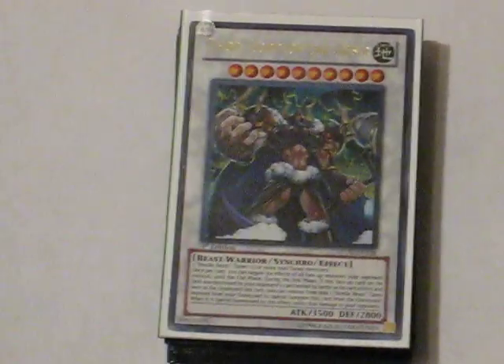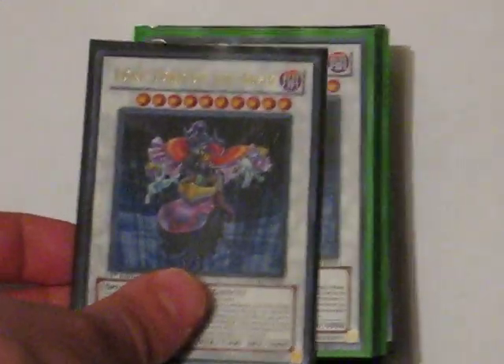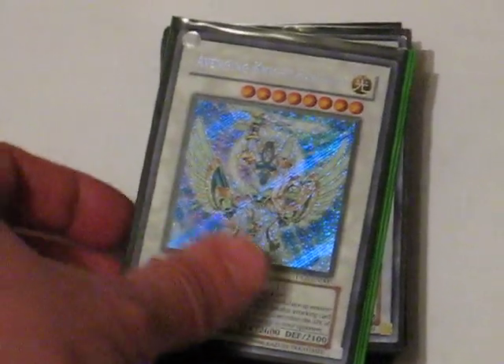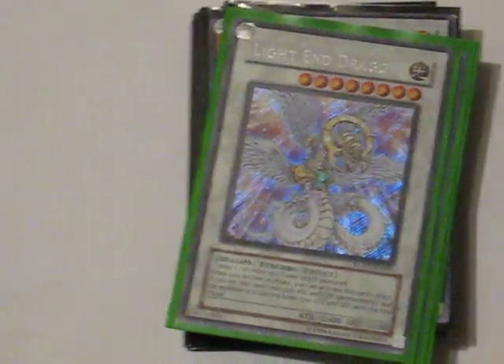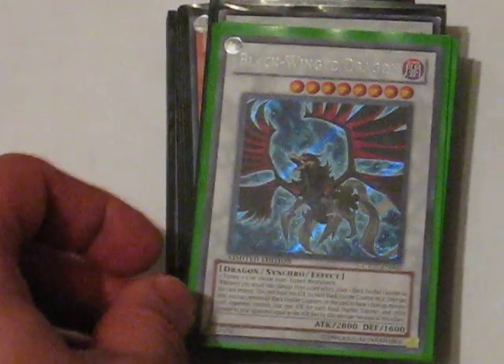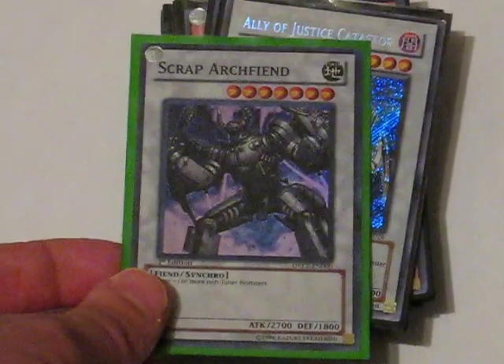I have here two Odins, two Thors, two Lokis, Avenging Knight Parsheth, Light End Dragon, Black Winged Dragon, Scrap Archfiend, and an Ally of Justice Catastor.